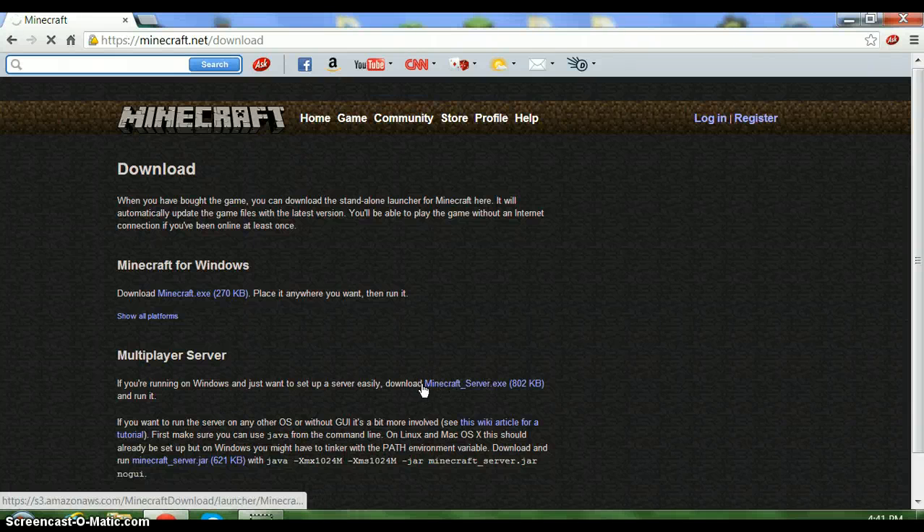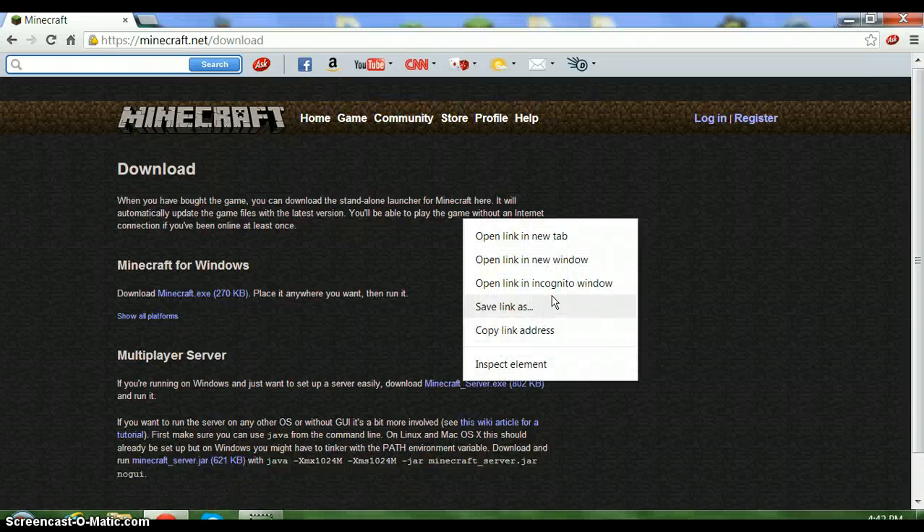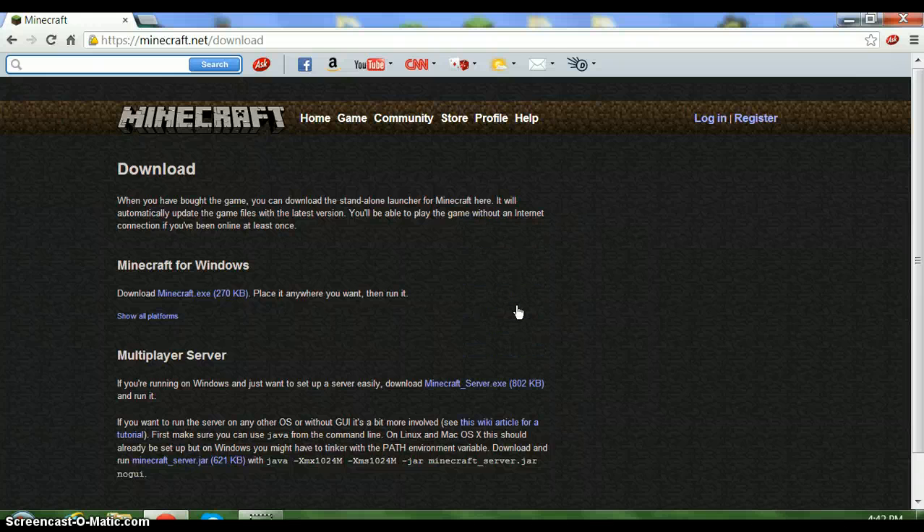What you want to do — don't just click the download link, right-click it, and choose 'Save link as.' A folder will open up asking where you want to save it, so you don't lose it.